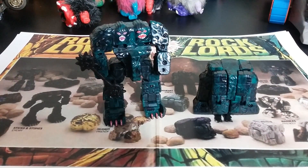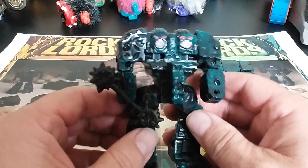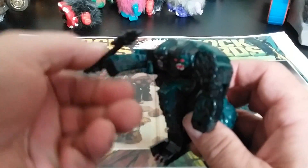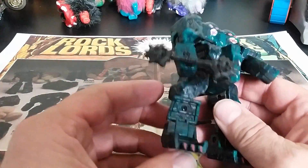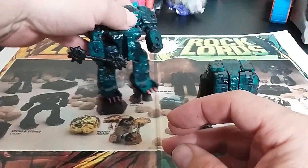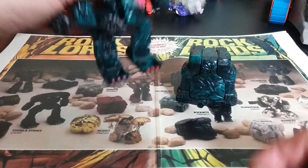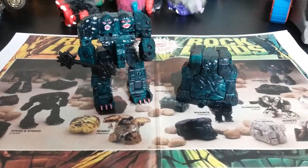This is Sticks and Stones — he's kind of the thug of the bad guys. He's got two heads and is kind of a bumbling idiot. His arm moves as part of his feature. There's a line in the movie: 'Sticks and Stones will break your bones.' Here he is in his rock form — it kind of leaves a G1 Optimus Prime backpack situation going on the back of a rock. Sticks and Stones is pretty cool.